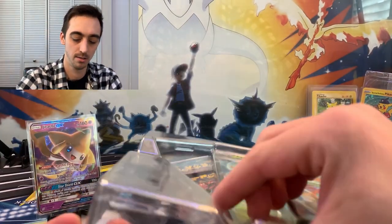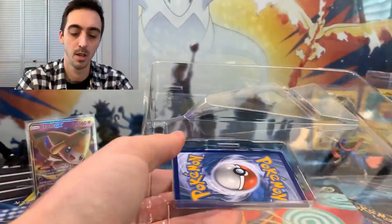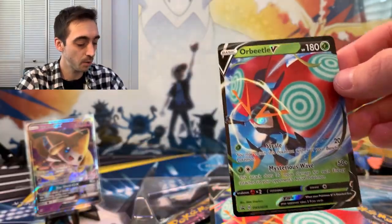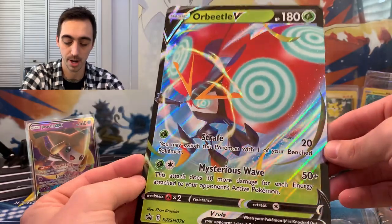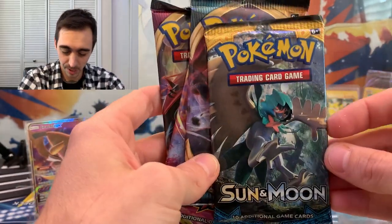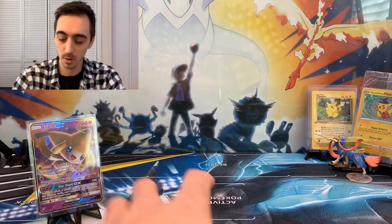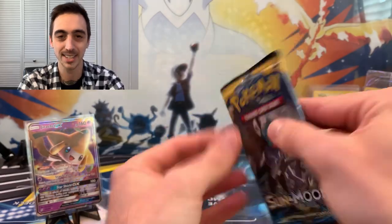Orb Beetle — get this box out of the way. Let's rip this promo card out gently. Orb Beetle V promo — very cool, we'll sleeve him up. Got our jumbo Orb Beetle V card too — still trying to figure out what to do with all my jumbo cards. And what do we got — Vivid Voltage, Vivid Voltage, Darkness Ablaze, and I was right — Sun and Moon base! Decidueye on the front, and a code for the Orb Beetle V box.